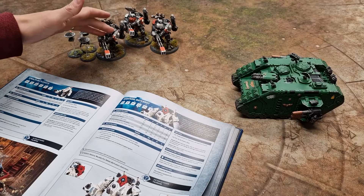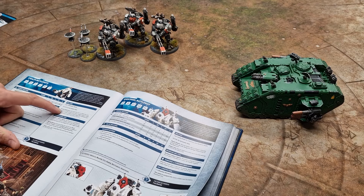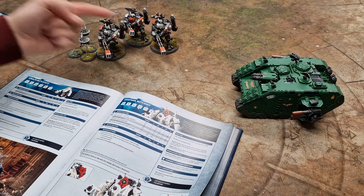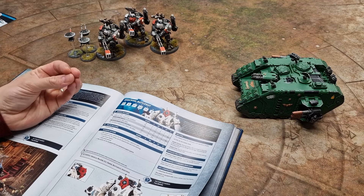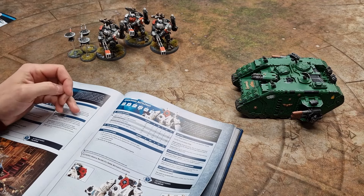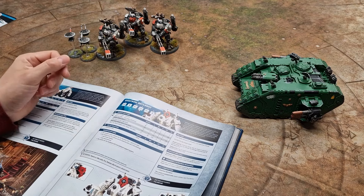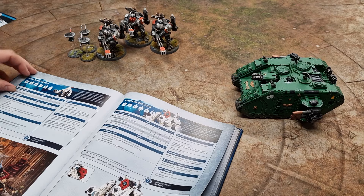Stealth battle suits are a great combination to work in partnership with these. As forward observers, each observed unit they spot lets the guided unit — on each ranged attack targeting that spotted unit — reroll hit rolls of 1. So you could be on 2+ to hit, rerolling ones, which is the most accurate you can get. And then you can reroll wound rolls of 1 as well, which is hugely helpful if you're struggling to wound a tougher target.